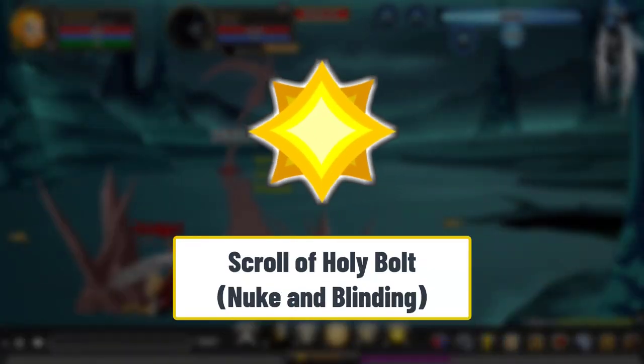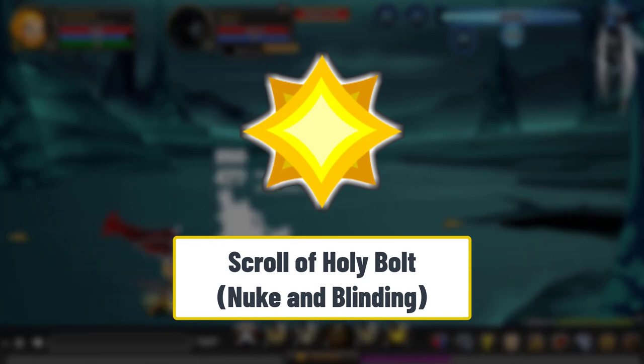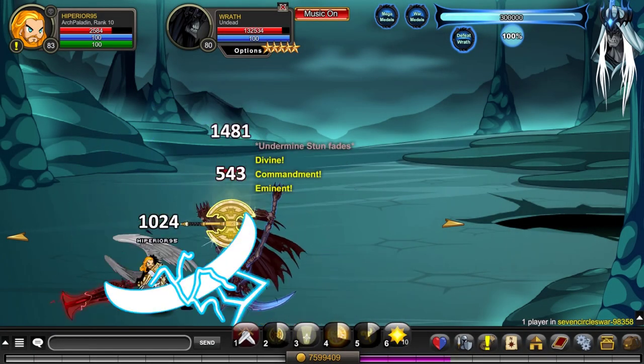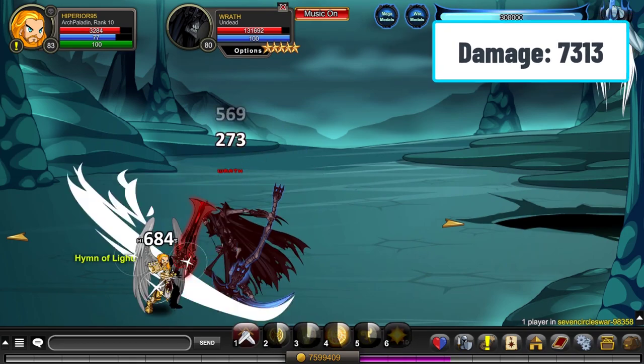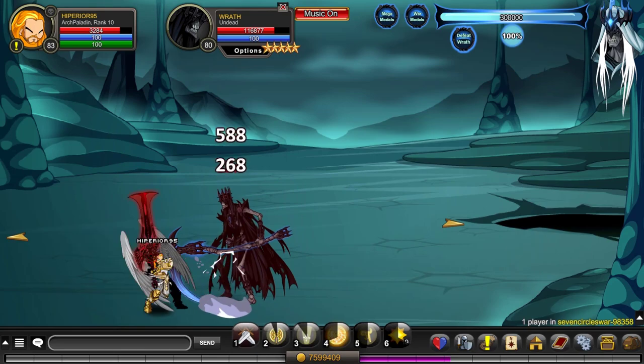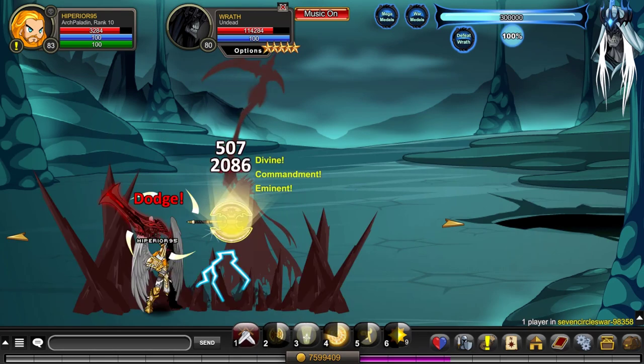Another scroll that does a lot of damage and adds a bonus effect is the Holy Bolt. It is similar to a nuke scroll, but it also has a chance to reduce the hit chance of your enemy, which increases your survivability and gives you enough time to heal or stack up your skills.